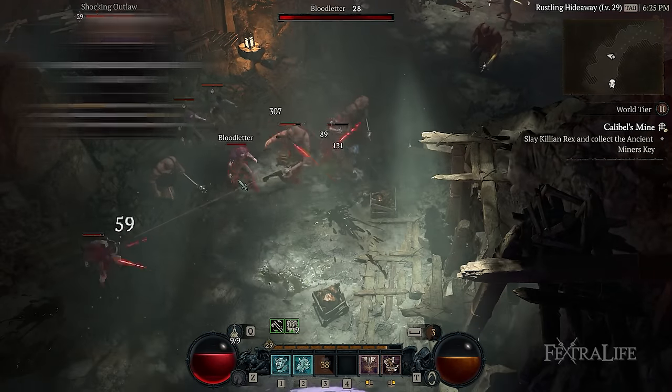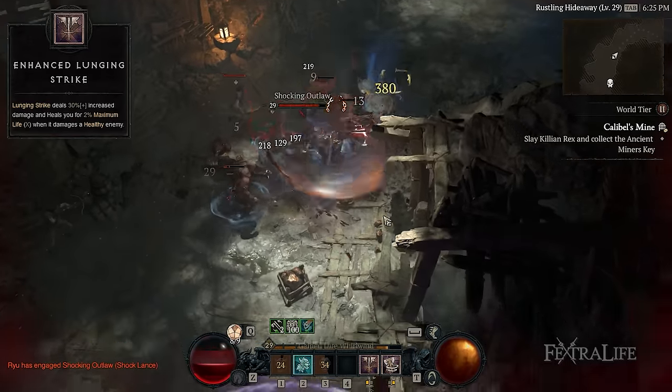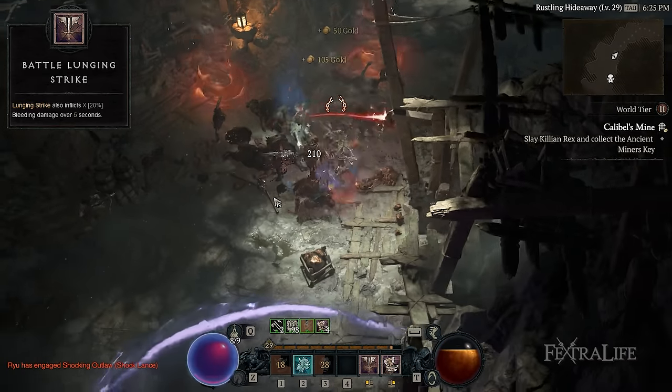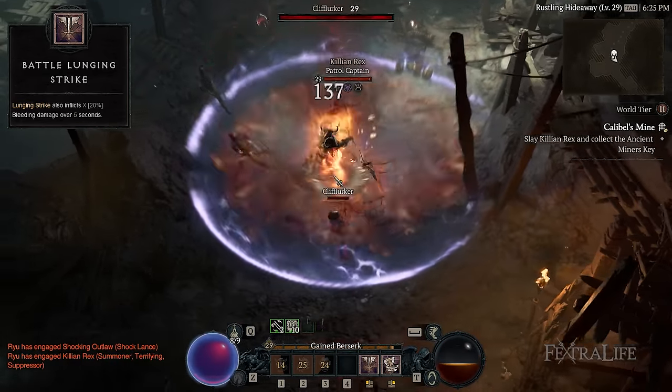We'll be adding Enhanced Lunging Strike and Battle Lunging Strike, which will be useful against any enemy type. Enhanced Lunging Strike heals a portion of your HP when you attack a healthy target, whereas Battle Lunging Strike inflicts bleeding to deal damage over time. Note that both upgrades increase single target damage, which comes in very handy for boss fights.